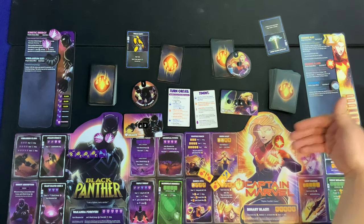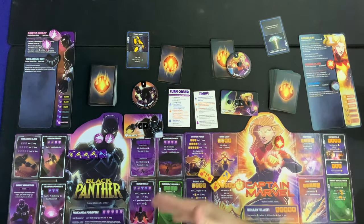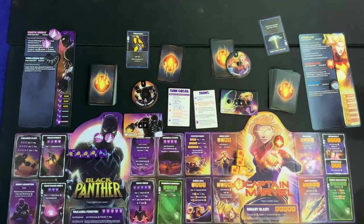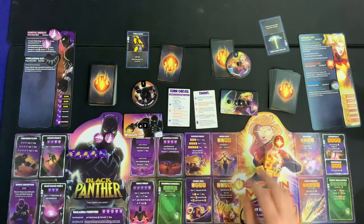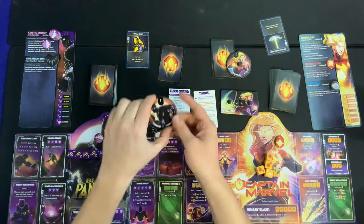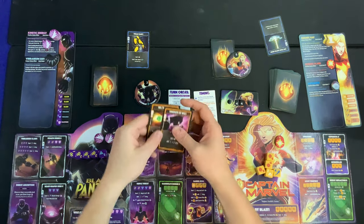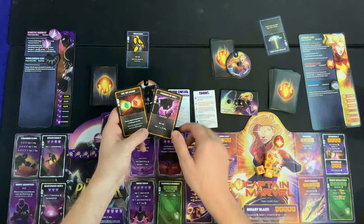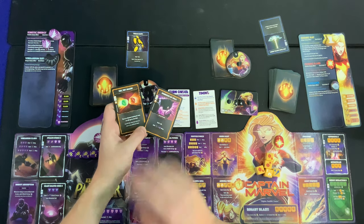At the stack limit of three Cosmic Flares, you can't gain more — unless cards modify it or you take someone else's status effects. We still gain the flare but dealt no direct damage this turn. Moving to Black Panther's turn: he gains one CP and draws a card. Both of his cards are orange, meaning they're used during the offensive roll phase. The graphic design in this game is excellent.